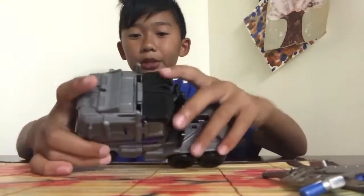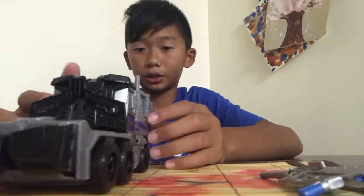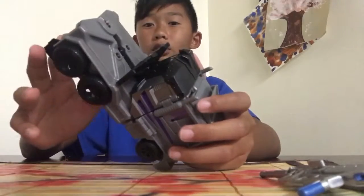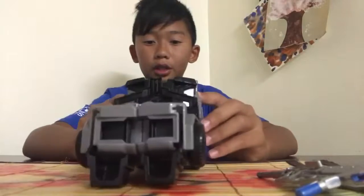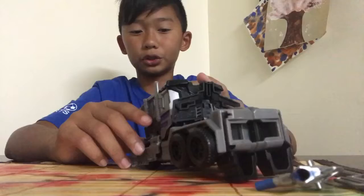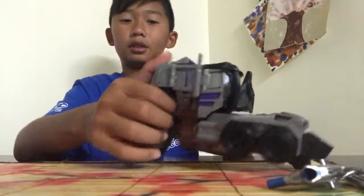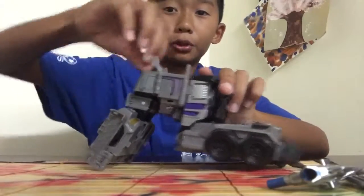Alright, so here's the big guy himself. Not really that many colors here, but I'll live with it. Fold out the legs like this so it can actually be standing up. Unhinge the side panels like that, then push it like this. Fold this part — like it was originally like this, but fold it out like that.